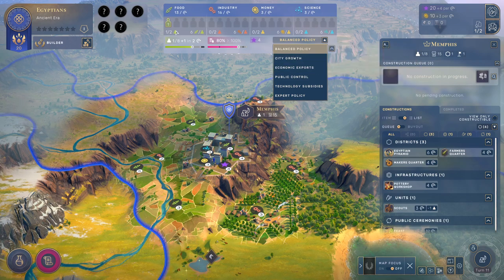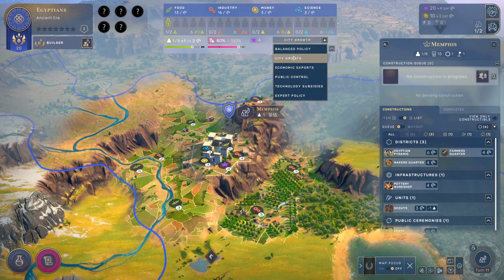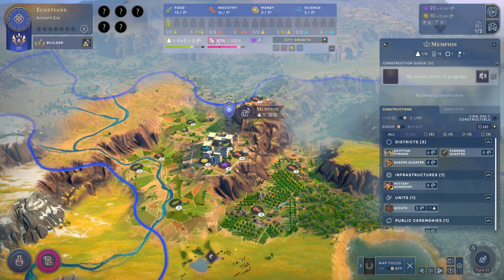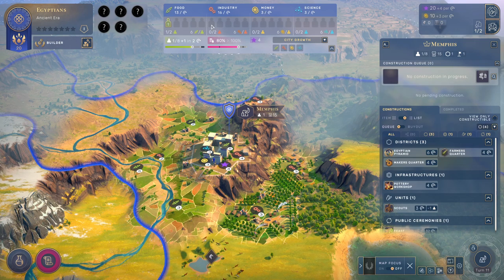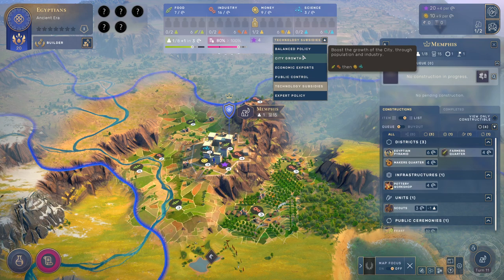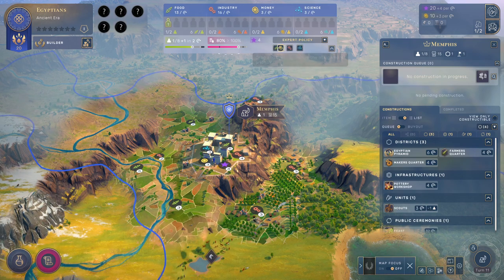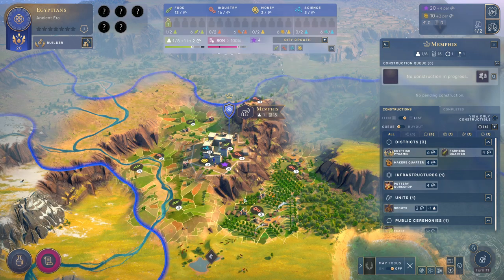You might want to change the default. You can always manually click and drag people all over the place. Early on, I quite like to go city growth, because it does food and industry first, then money and science. So as the city grows, it'll keep putting people in farmers and workers until those jobs are completely filled, then start doing money and science. I don't believe the policy will move a person you've manually placed back. Otherwise, it only chooses where to add new population when it grows, or where to take it away if you lose population. You can also go down to expert policy, which lets you click and drag in whatever order you prefer. But I think I'm quite happy with city growth — focus on food and industry, get us a nice kickstart.